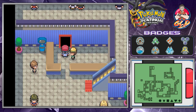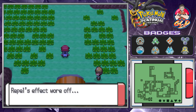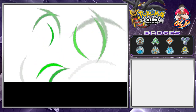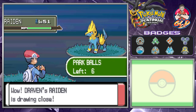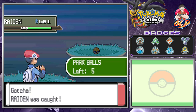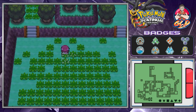We're in the Pal Park in Sinnoh. The Park Balls are basically Master Balls — you just need to capture the Pokémon. We've got Raiden here — he's at level 51. Yes, we caught him! We're going to capture all 12 of these Pokémon and then in the next episode make an all-star team to destroy Sinnoh.